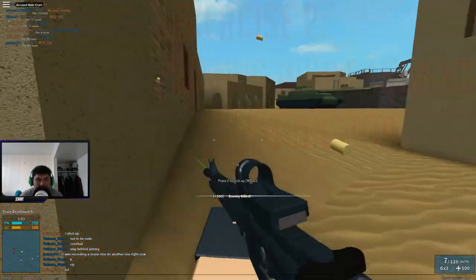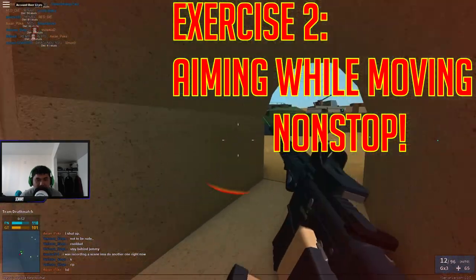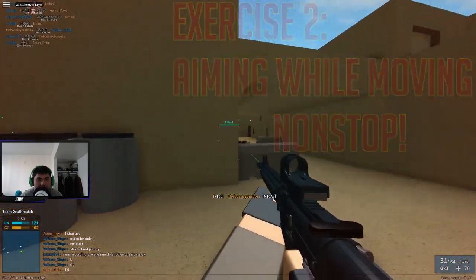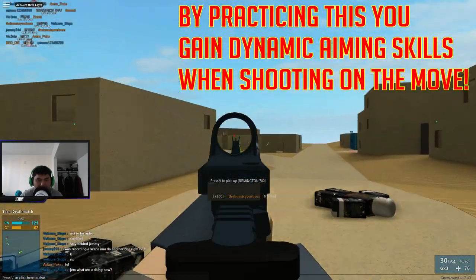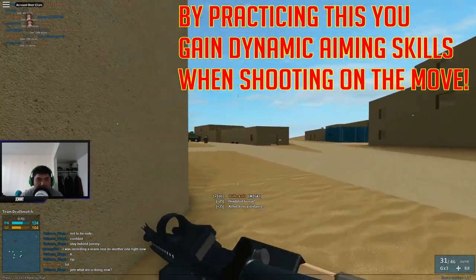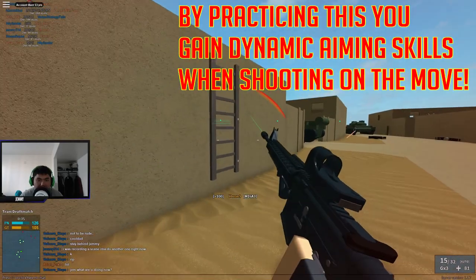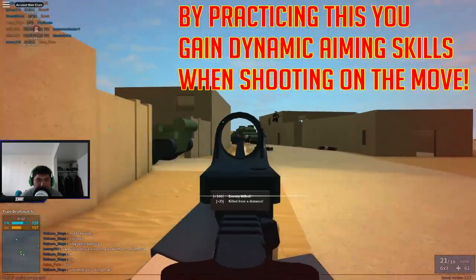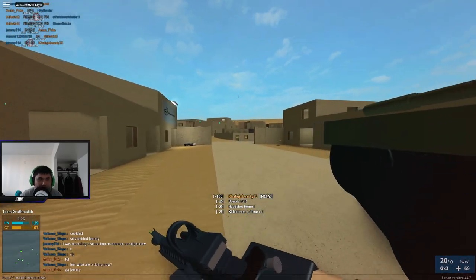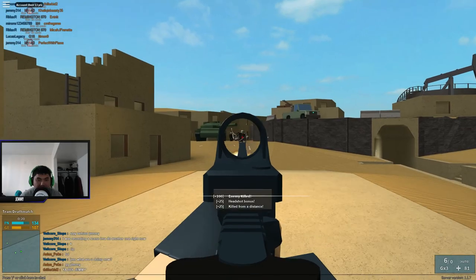For the next exercise, we're basically going to be running around the map and playing the game as usual, but you cannot stop moving at all — just keep running around. If you stop, that makes you really vulnerable to enemy players and you won't get used to shooting on the move. As you can see, we're side-strafing, and this will also help you win more gunfights since people aren't used to shooting at moving targets. We're taking two players out right there, and by practicing this it'll be really hard for the enemy players to shoot you.